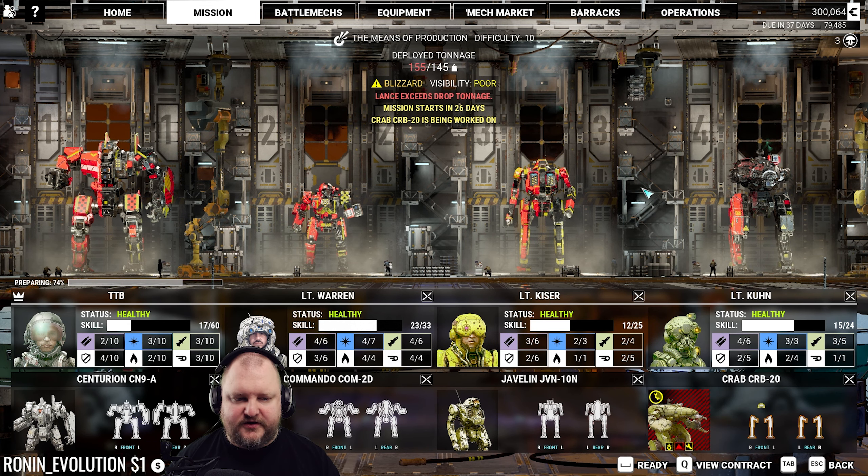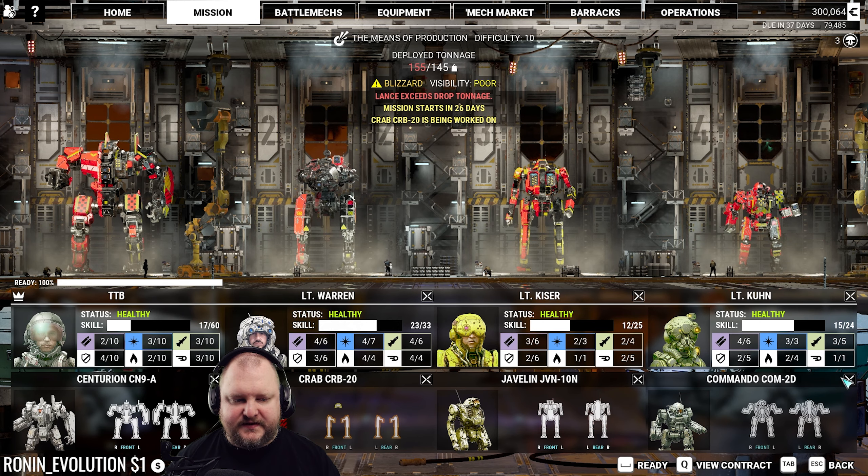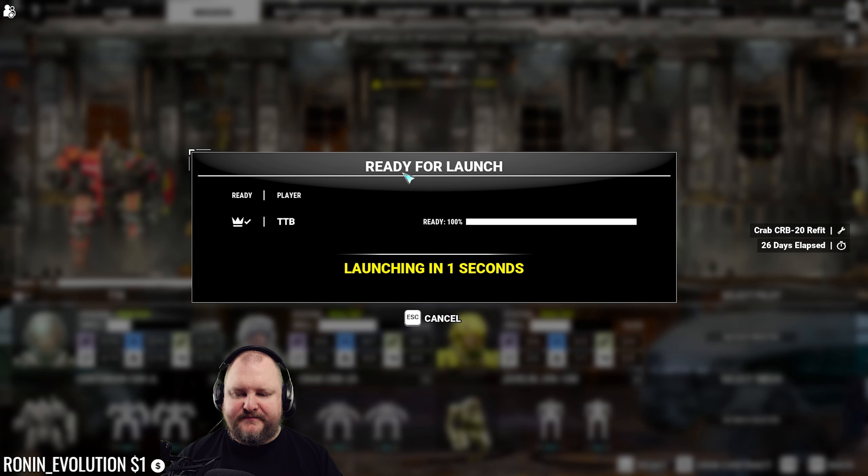At 155 tons, it would be over tonnage if we deploy the Crab, but that can be easily solved by deploying the Crab and just not deploying the Commando. 26 days should be fine. Let's do it. So: Crab, Centurion, and Javelin.